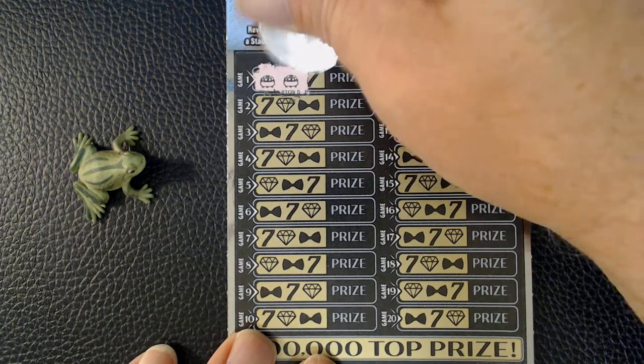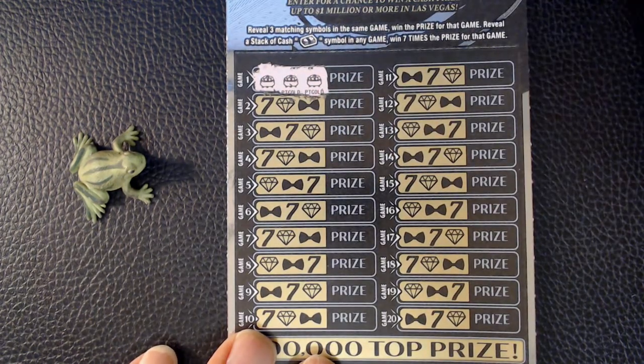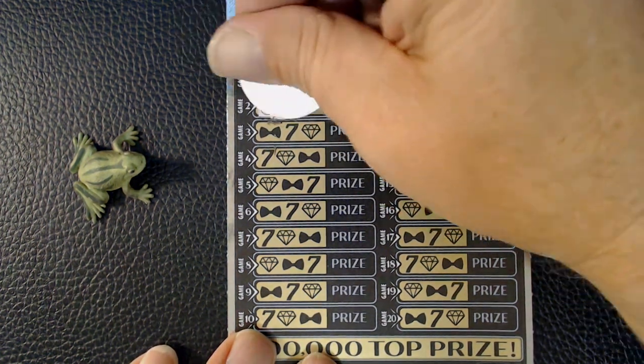So we want to reveal three matching symbols, which we did right on the very first line. Or if you reveal a stack of cash symbol, win seven times the prize for that game. Alright, so we've got a winner on the first line. We'll keep going here to see if we can pick up anything else.